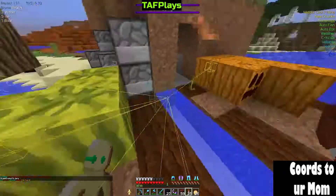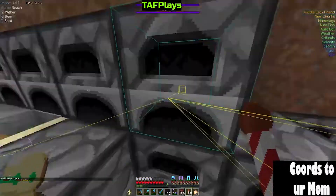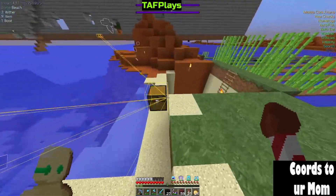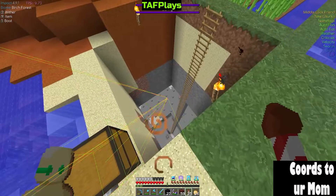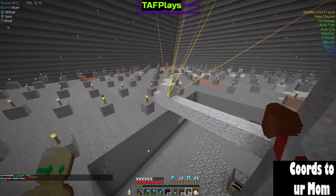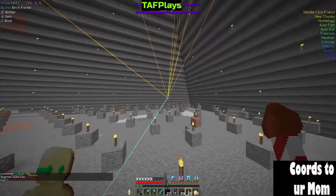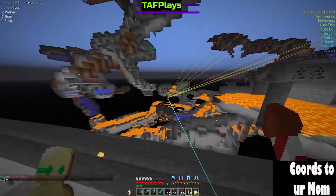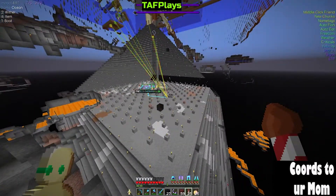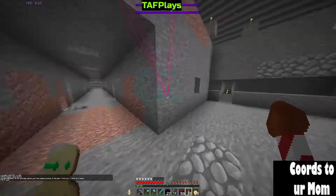Over here we have an AFK fish farm — that's cool. A melon and pumpkin farm, still here, not bad. Some building stuff, furnaces — holy crap, that's a good little furnace array. Sugar cane farm, some books. Let's have a peek — didn't expect to see that underground. That's crazy, that is nuts.